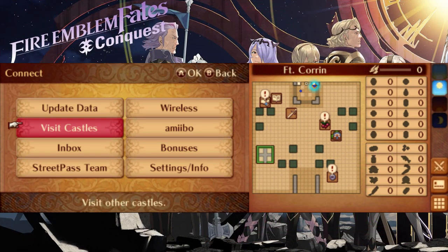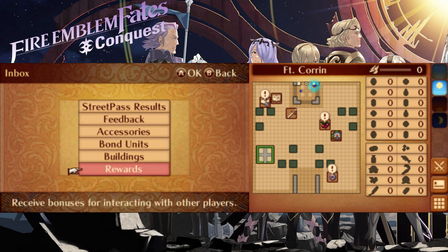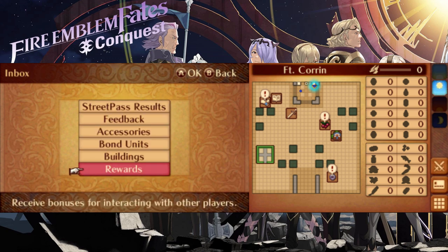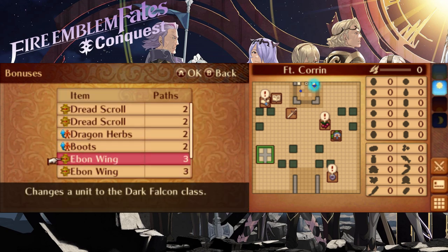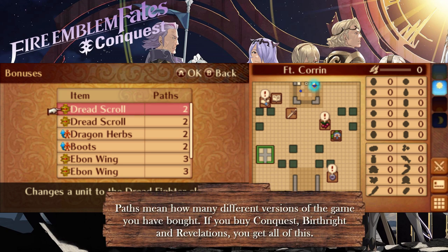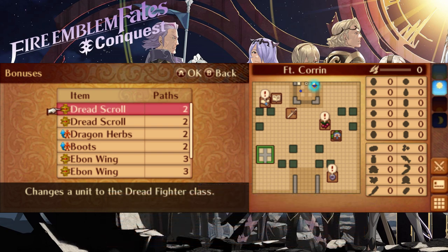Before going into Chapter 7, there are a few really useful things you can access via your castle base. If you go to the menu section, click your inbox and then go to rewards — if you just picked up this game, the items here won't be available yet, but as people visit your castle and you do the same to them, you will gradually unlock useful items such as weapons and stat boosters. If you go to bonuses, you can get a number of useful items right away, depending on how many routes you've unlocked. I recommend giving your Corrin a pair of boots to make him more mobile. If you have enough paths unlocked for a second pair, save them for another character that joins a little later.